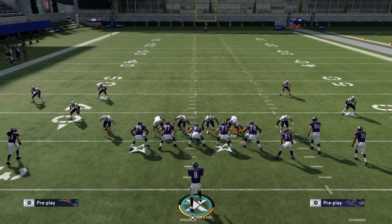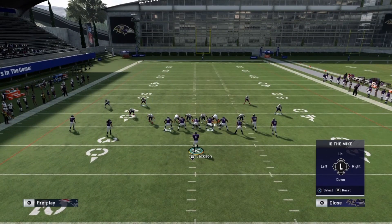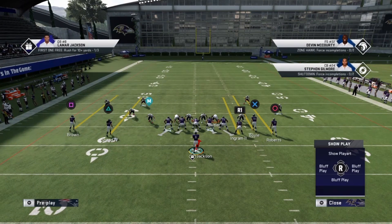The next front I want to show you is the 2-4-5 double A gap. You want to use the Ravens — pretty much just the Ravens — because Lamar Jackson is one of the best players in the game. If you don't use this quarterback draw this offense is still viable and really good, but the QB draw just adds a whole extra sprinkle to the offense.